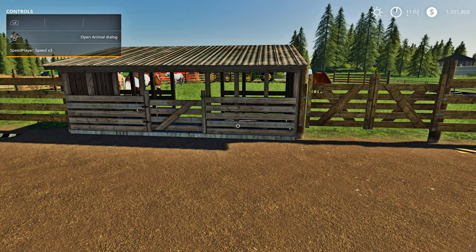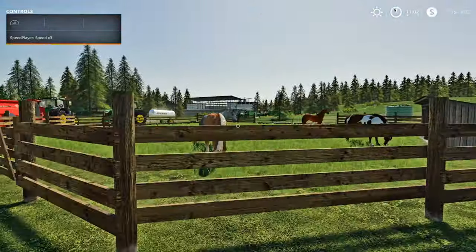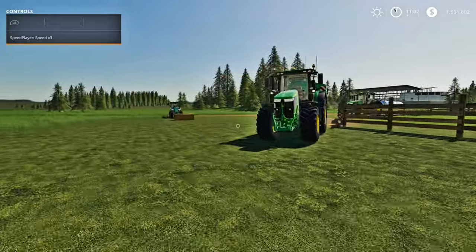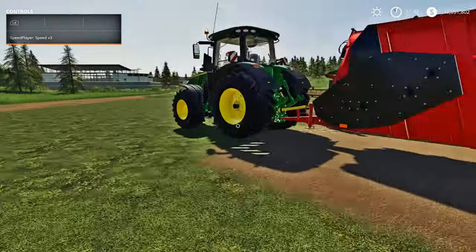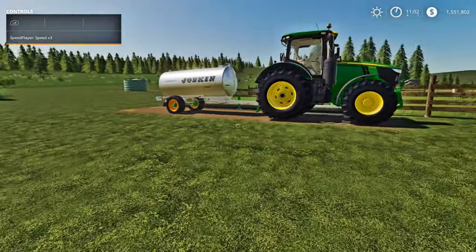If we go around here, this is where you go to open up your animal dialogue to purchase your horses. I've already got four horses in there. This right here is going to be your straw intake spot, and right here is where your water goes.